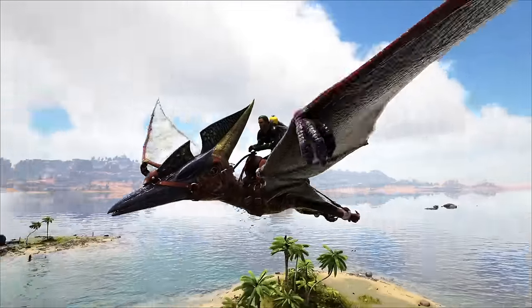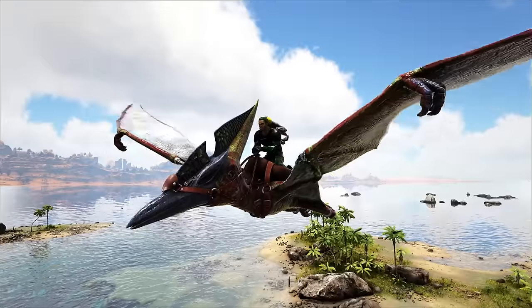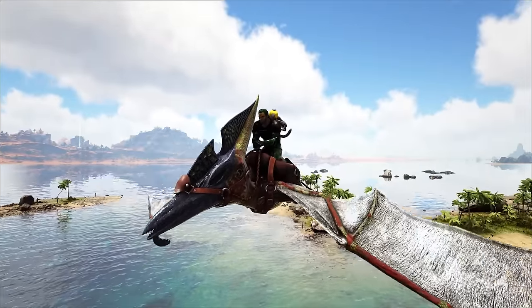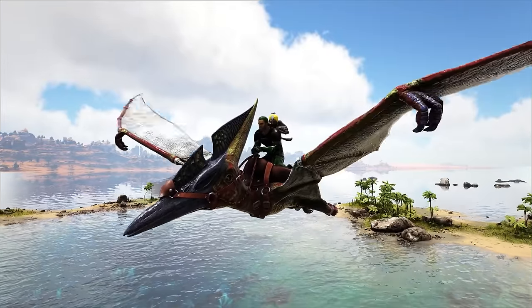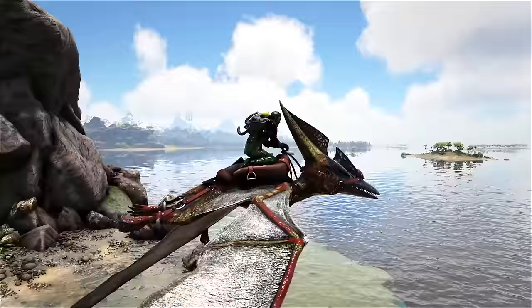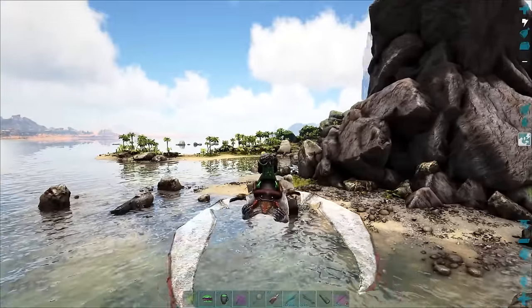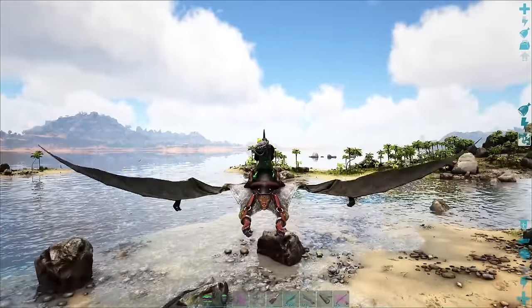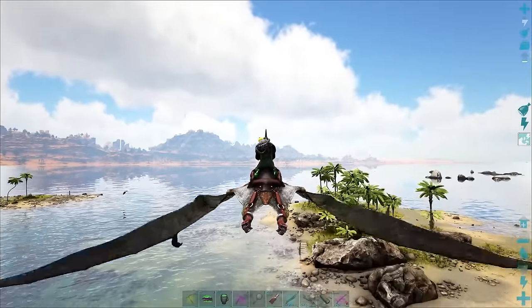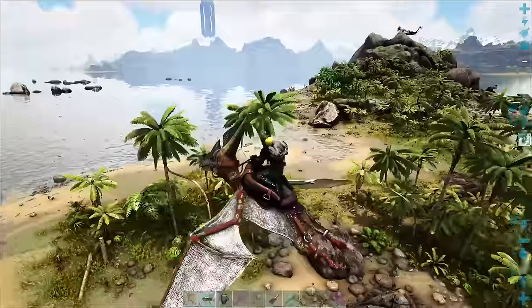For the next tip: early on in the game, when you get your very first flyer, it can feel very liberating because it takes you above the action and lets you pick and choose how you want to play. But I encourage you, don't stay up there. There's a lot of things to be had down on the ground that you'll absolutely miss by completely flying in the air. Yes, the sky lets you swoop down with an Argent or grab things with a Pteranodon, Griffin, or Wyvern, but also get some really good ground mounts.